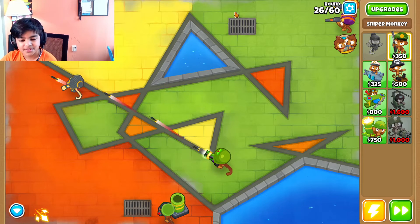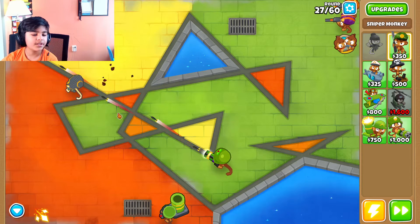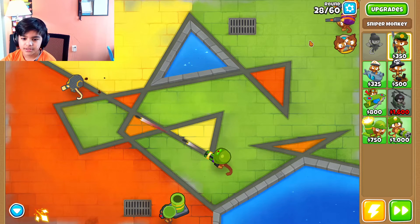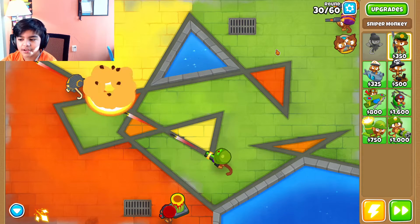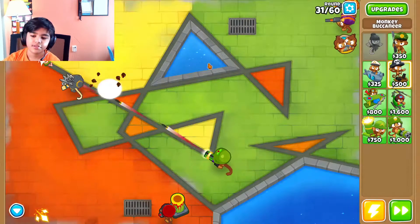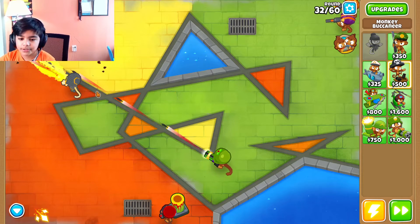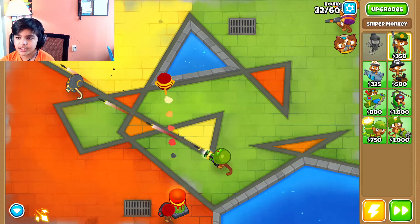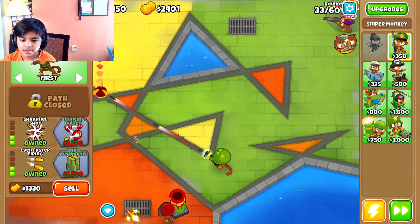Yeah, you just save up for 200 monkey money and then yeah — once I had 15 cash drops because we actually have Swiss accounts. She didn't want my account because it had good stuff, so I wanted his account because he had a lot of heroes and better stuff. I was just using my monkey money upgrading all my towers — my towers are basically all upgraded. But your towers right here are not upgraded.